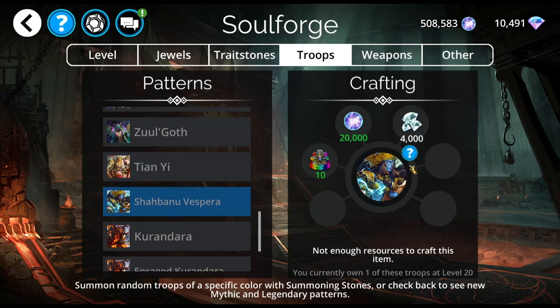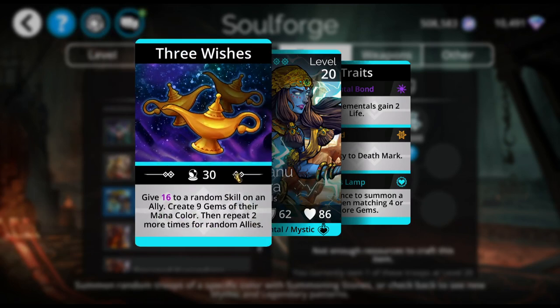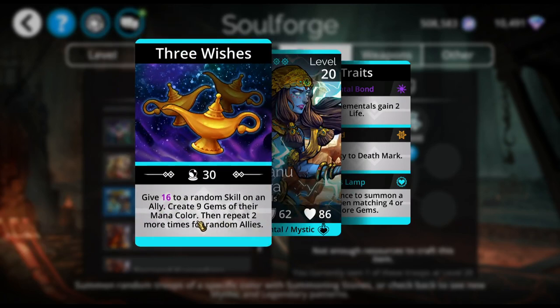Then we've got Shahbanu Vespera, who is amazing with a double finesse team — Finesse, Shahbanu Vespera, the Doomed Axe, and Finesse. What she's going to do is give — I'll just say 16 for me — 16 to a random skill on an ally, create nine gems of their mana color, which is why you want to use only blue, only purple, or only yellow with her. And then repeat two more times for random allies. So you cast, you get to choose which one gets the boost, and then she does that two more times. She could do it on herself, but usually it's going to be the other troops.